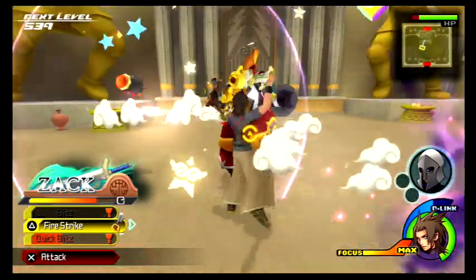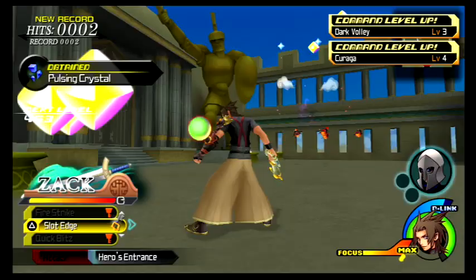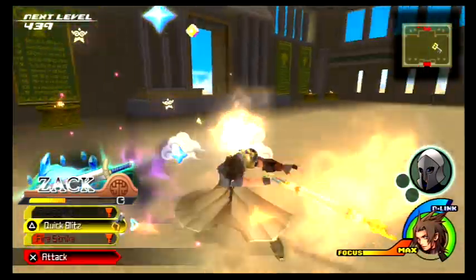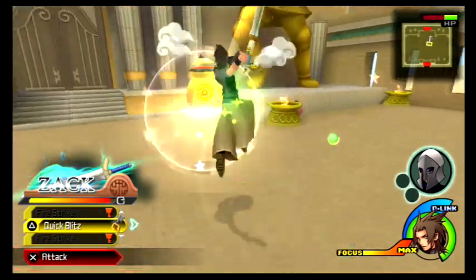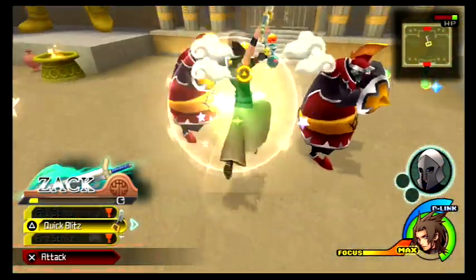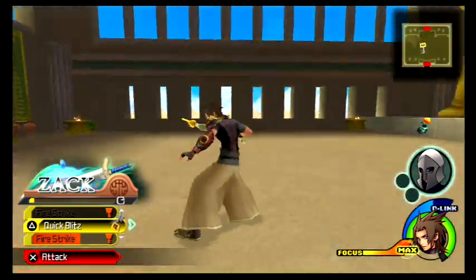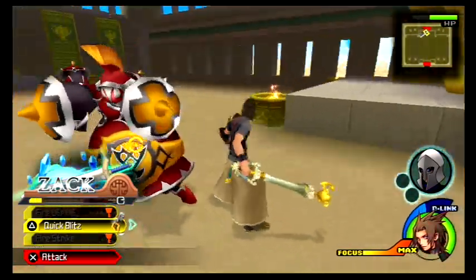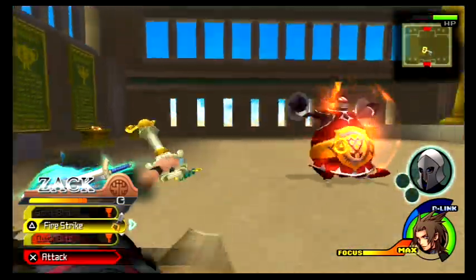Zack's moves are basically just quick attacks and multiple hits. It's also key to mention that D-Links usually gain - the yellow bar fills up. Sometimes they fill up different ways, like multiple different hits. There's one we'll get later that levels up depending on how many prizes you collect. It's an interesting concept.